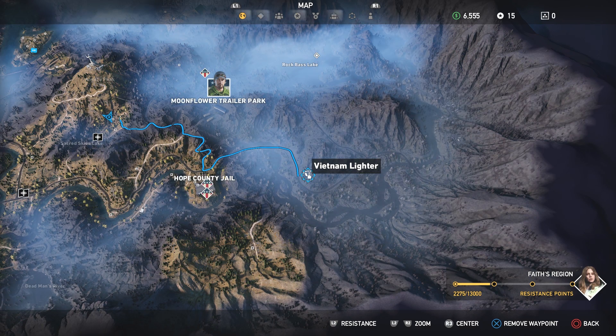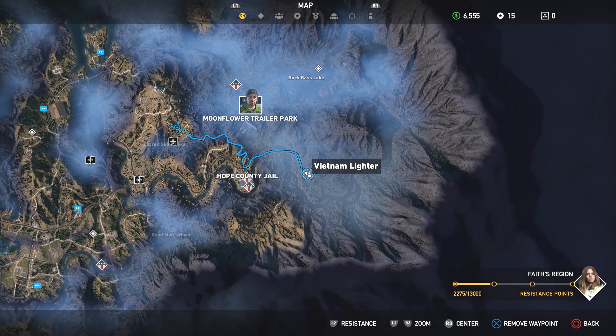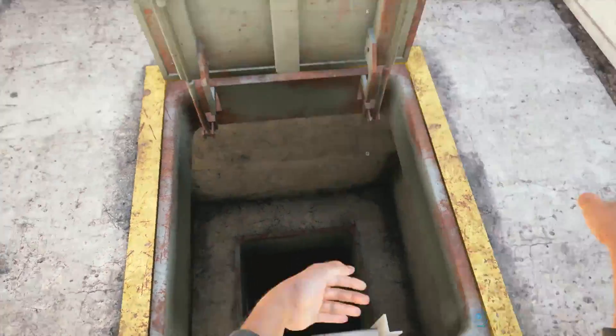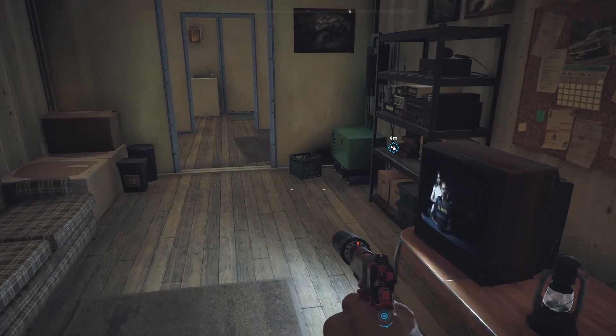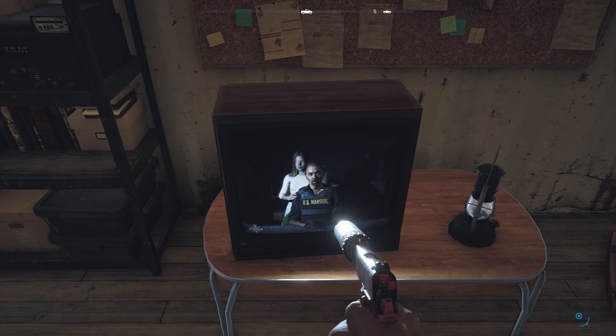The 12th and final lighter is to the east of the Hope County Jail. Land, head into the hatch, grab your stuff. Return to the old dude and you're done with this mission. Congratulations. Anyway, if you liked what you saw and got what you needed — like, comment, subscribe. See you guys in the next video. Later Gators.